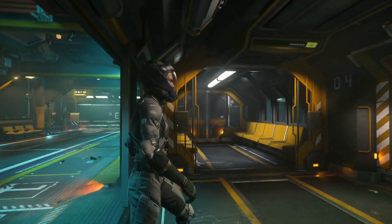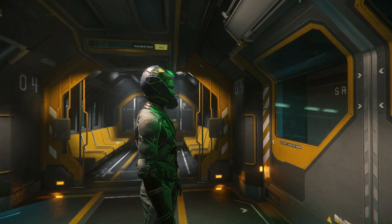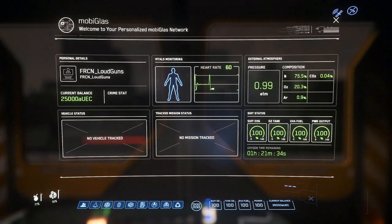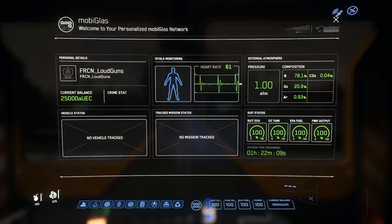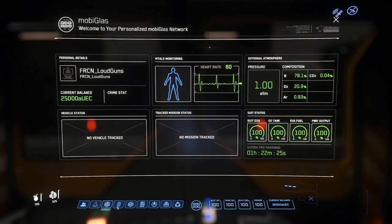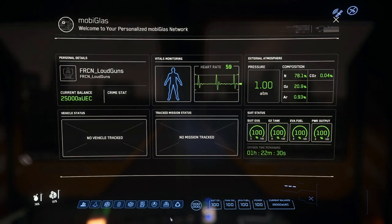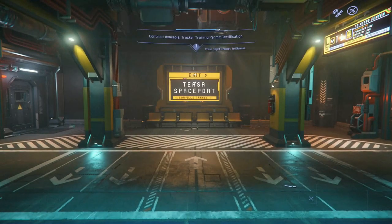So while we're on the train, I just want to take a quick look at the most frequently used tool — your mobiglass. You call that up by hitting F1, and this is where you'll see your bank balance — 25k because you used a referral code — and other details about your character such as your vitals, oxygen, and details about the atmosphere outside. The mobiglass has a ton of useful apps arrayed down at the bottom that we'll look at as and when we need them.